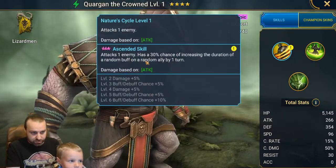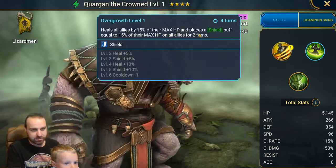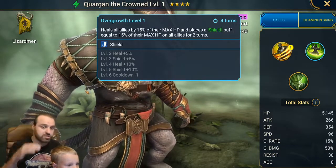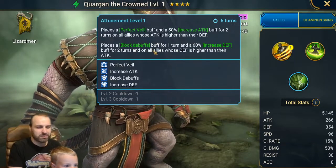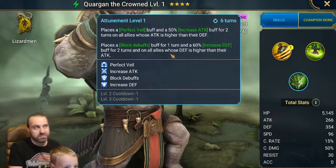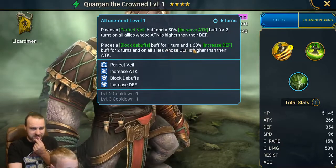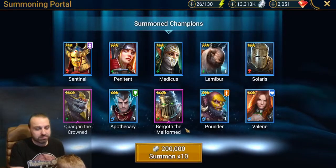Let's see — attacks one enemy, 30% chance of increasing duration of random buff. Heals all allies 15% of their max HP, places a shield equal to 15% of their max HP. That's never really that great — you want the shield to be for the specific champion itself, that way you can just load up on HP on that champion. Probably a four-turn cooldown. I guess you could use this perhaps in a clan boss team that's all defensive-based, but it's probably not good enough. On to the next.